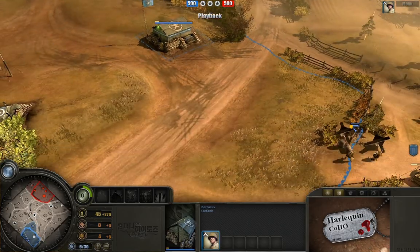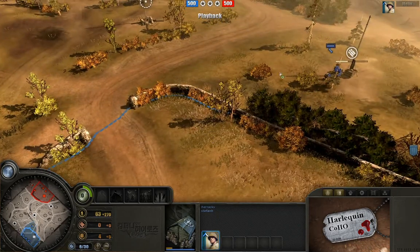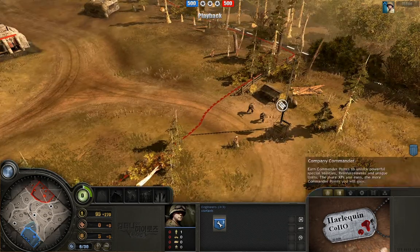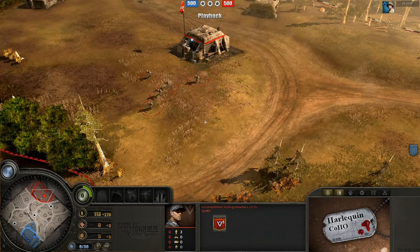You'll notice right off the bat, the very first engineer squad builds a barracks and he goes right into a rifleman squad. The second engineer is just going right out to take care of this munitions depot. You've got a very similar thing going on for Spokey, the German player, who comes out right away with his level three accomplished Volksgrenadiers.